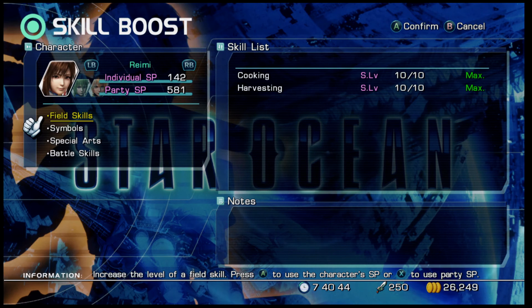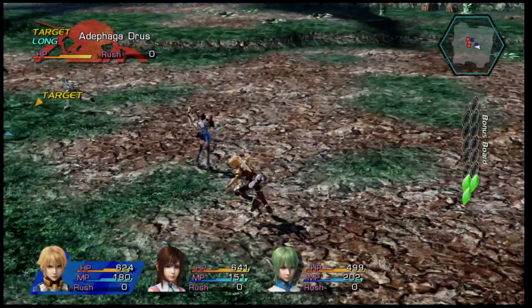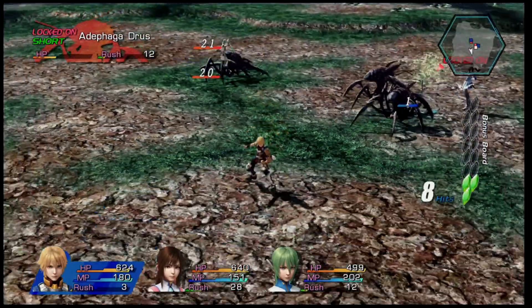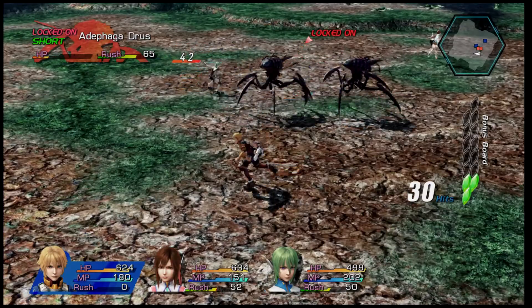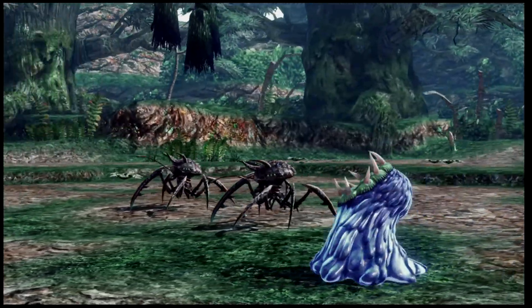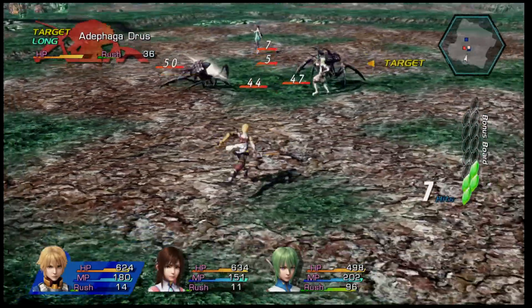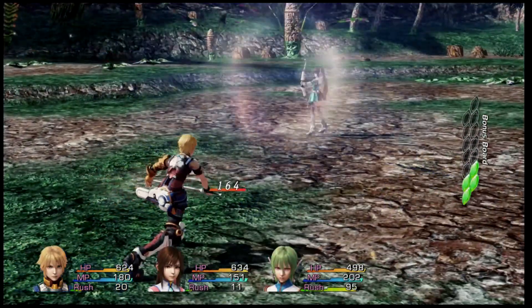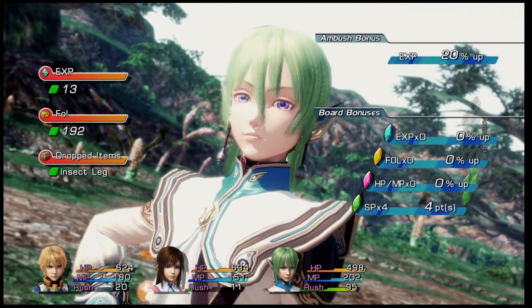My party SP is at 581 already so I've been doing this for a while, but I reloaded so I can actually show you how to do it. What you want to do is get into an ambush — the ambush is going to give you the green SP tiles. You want to get two enemies really close to you and avoid killing multiple enemies at once, because that will give you a yellow tile on your bonus board. So you want to make sure they stay separated, and then the ambush will happen. You'll see 'ambush' on the right and a green tile pops up. You just farm that until you completely fill up the board, and then every battle you get four SP points automatically.